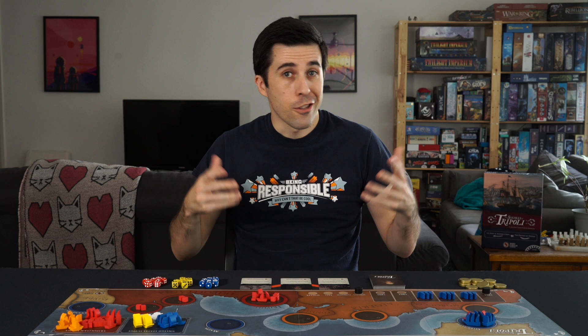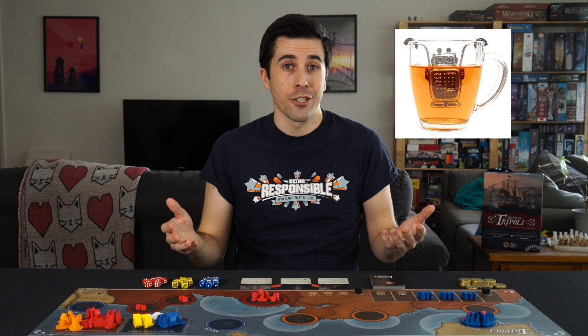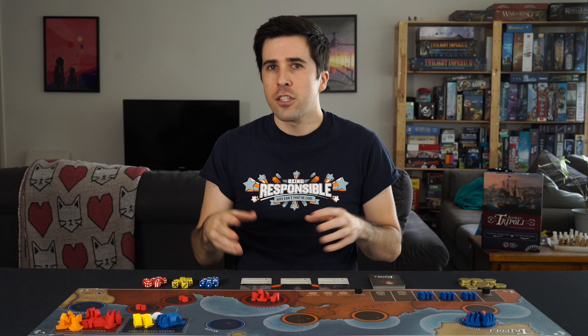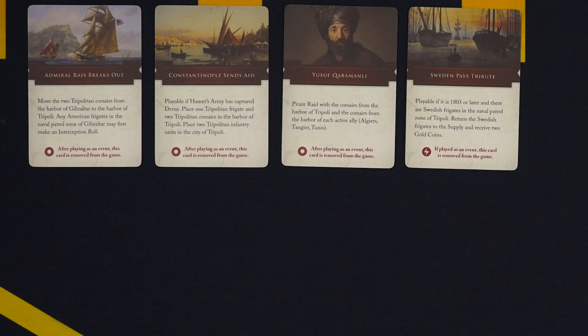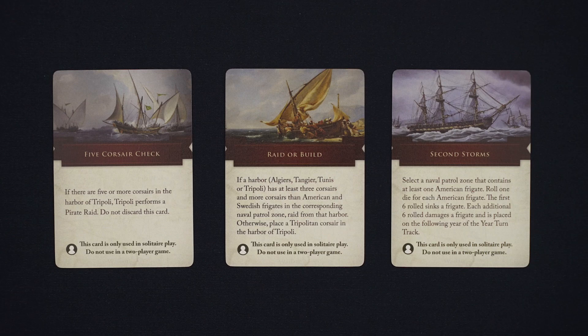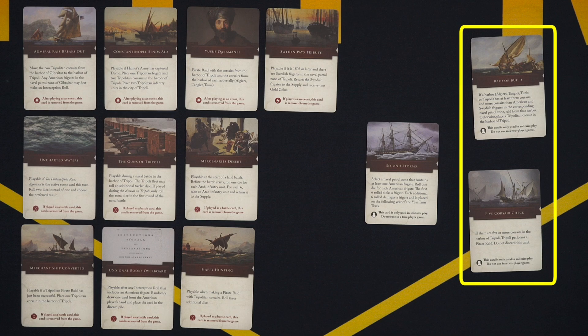The solo mode plays out pretty similarly to the base game, but there are a few key differences. First off, you have to play as the US. During setup, the Tripoli AI player, called the T-Bot — which is delightful — gets an extra Corsair in Tripoli and two extra infantry in Derna and Benghazi. The US deck is set up the same as in a two-player game, but the Tripoli deck is going to look a little different. Put out the three core event cards as shown, then find the Sweden Pays Tribute card and place it to the right of these three. This is called the event card line, and it's going to determine how the T-Bot plays the game. Beneath the event card line, put out all six battle cards in any order. Then find the three solo mode cards — place two to the right of your event card line with a little space between them, and shuffle the second Storms card in with the rest of the Tripoli deck, which you'll place nearby.